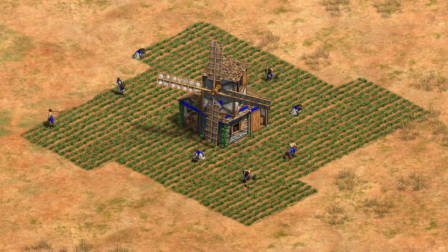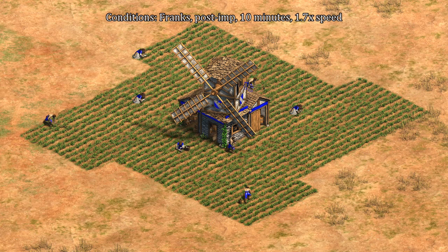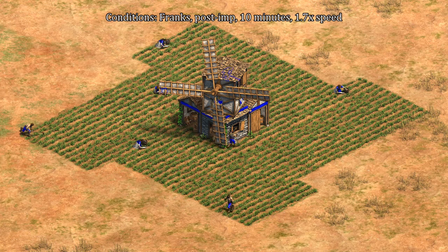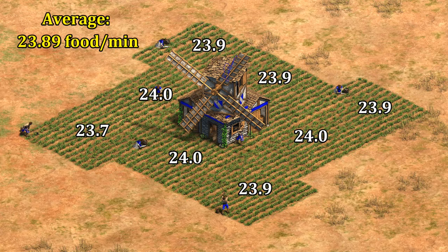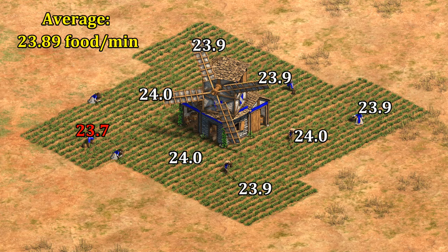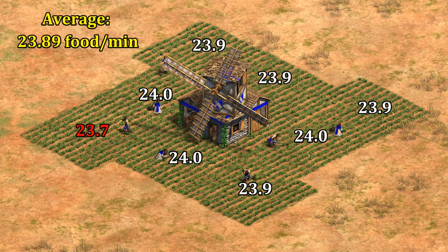We'll start things off by establishing a baseline for ideal farms with the classic pinwheel. I played as Franks in post-imperial and let them farm for 10 minutes at 1.7 speed. Typically farms on the right side collect a bit faster than the ones on the left of a mill or town center, but in this case aside from one outlier that pattern didn't show up. This small fact foreshadows a bit of what's to come.